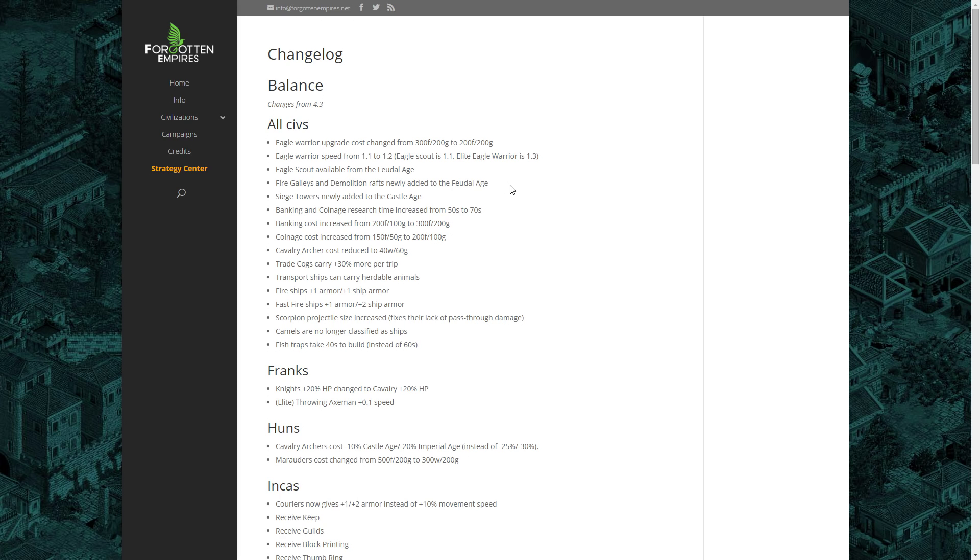Siege Towers are now added to the Castle Age for AOF and African Kingdoms. Next, Banking and Coinage research time has been increased from 50 seconds to 70 seconds, and Banking has had 100 food and 100 gold added to its cost, while Coinage has had 50 food and 50 gold added. The idea of these three changes is to nerf slinging a little bit. It's generally a high-level strategy used in high-end team games, but the sentiment is there to reduce the power of slinging.